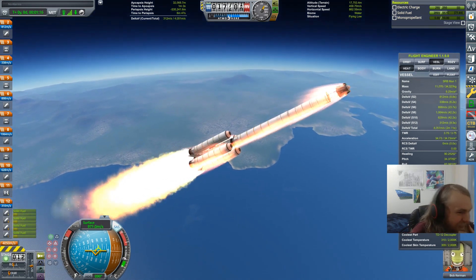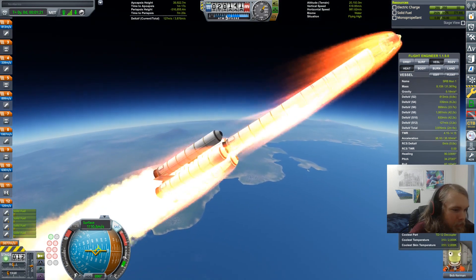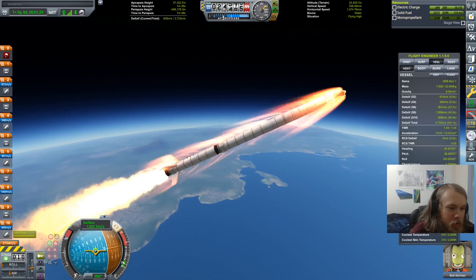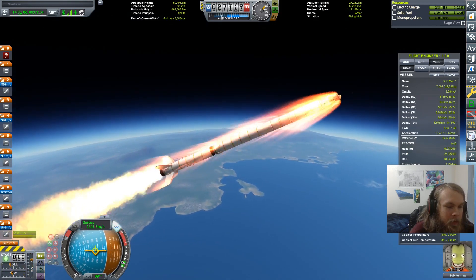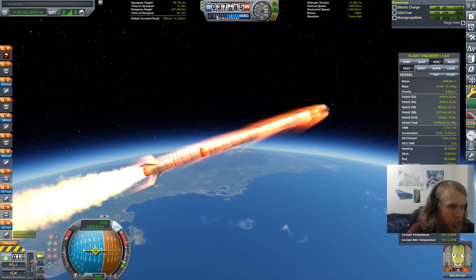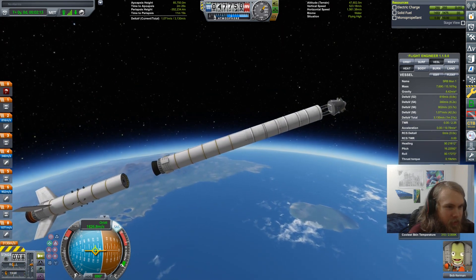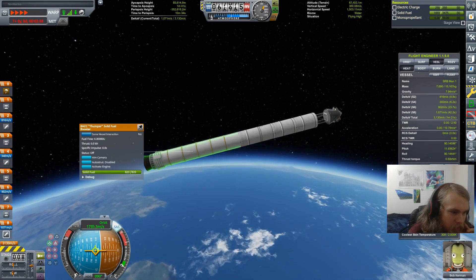Let's get the fins out, jettison these solid rocket boosters, and fire the center one. This should get our apoapsis in space. There's a lot of 'shoulds' in this mission - an alarming amount of shoulds. Our apoapsis is in space, so it's going to be fine. Stage jettison. Let's get to our apoapsis here - this stage will get us to orbit. Hold on, we're kind of going in the right direction. I'll spin around afterwards.